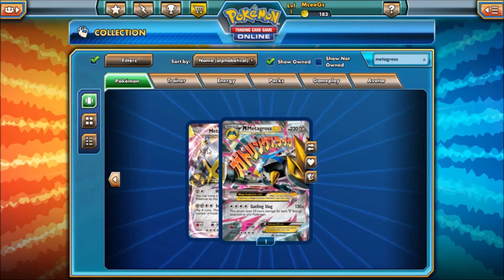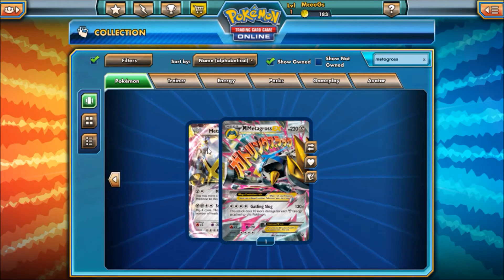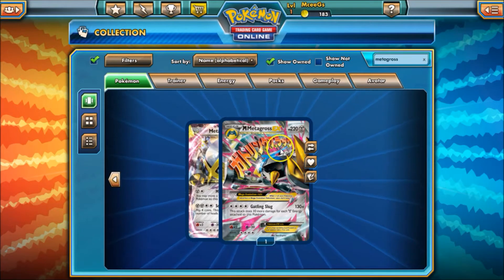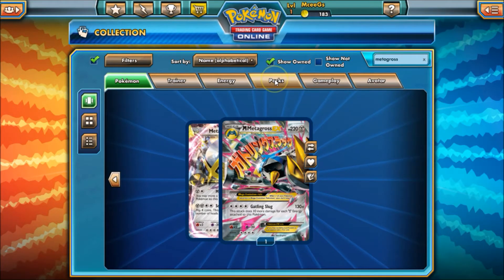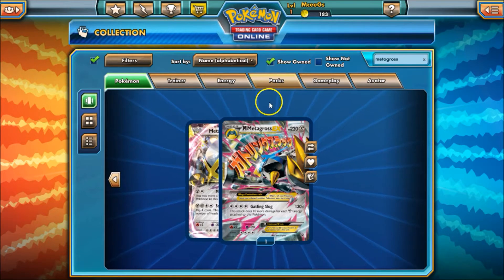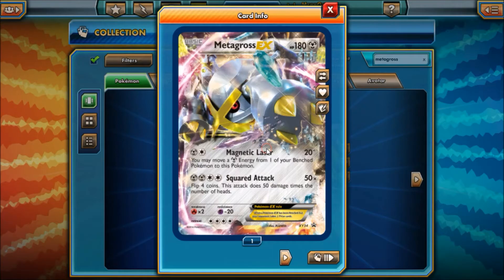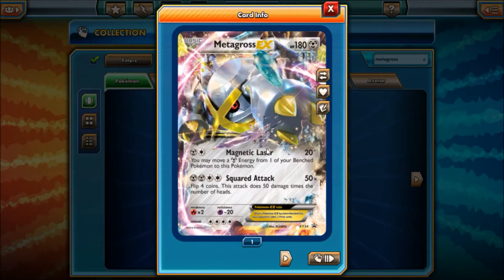Now because it is a promo, unfortunately there is no spirit link for this Mega Evolution, which does cut down on its playability dramatically. But it's still nice to add it to the collection. You can always use Metagross if you find a good use for it in a deck.